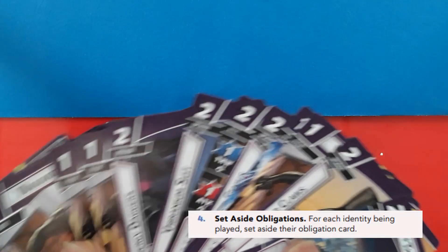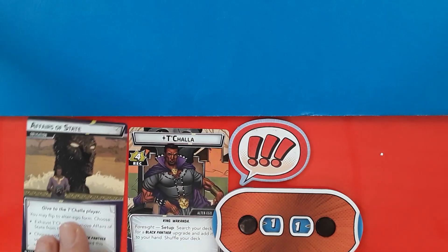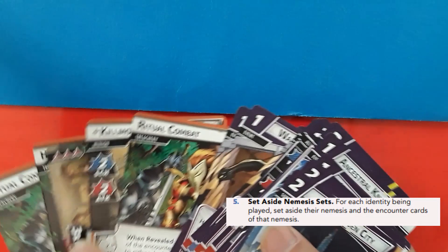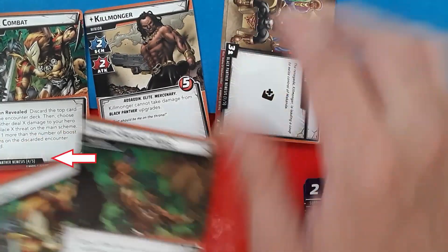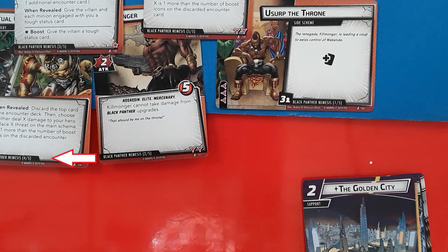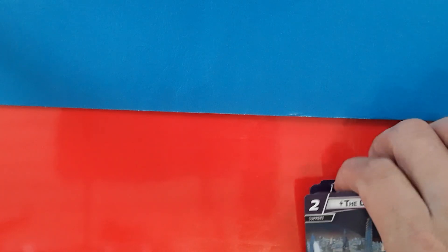Next, you should set aside your obligation card. The obligation card would have come with your other hero cards, except this particular card will have 'obligation' shown on the card. Next, you'll want to pull the Nemesis cards out from your player deck. All of the Nemesis cards will be labeled as Nemesis cards in the bottom left corner. The parenthetical number next to the Nemesis label will tell you how many of these cards you should have. You can double check by checking the backs — the obligation and Nemesis cards should have orange backs matching the encounter deck, while the remaining player cards will have blue backs.